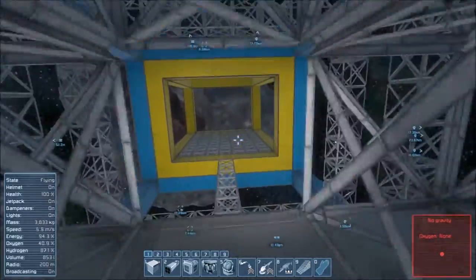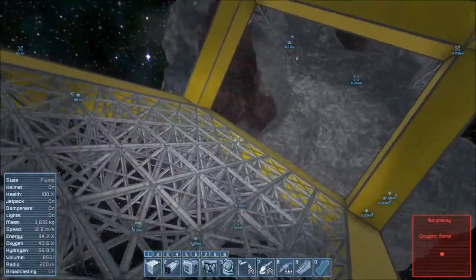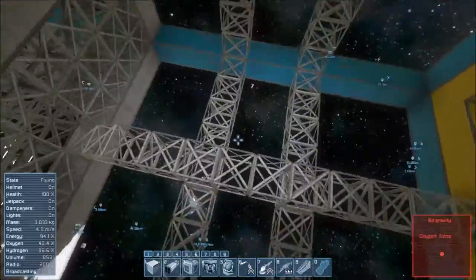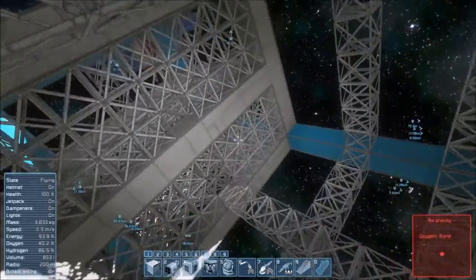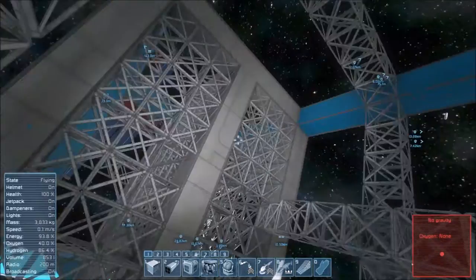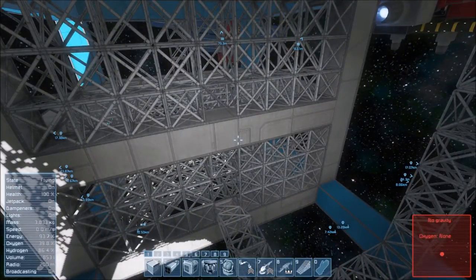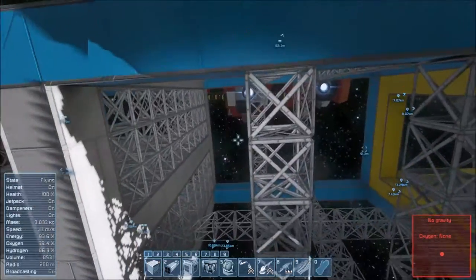We have two paths: this path goes along into the drone bay, and this path up here — basically both are for maintenance. We'll use a mod for this because there's a mod that allows platforms with conveyor belts underneath, which is going to be useful.